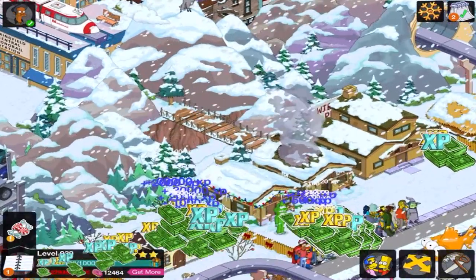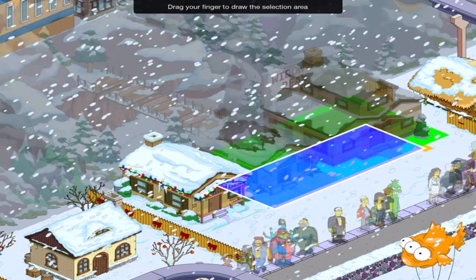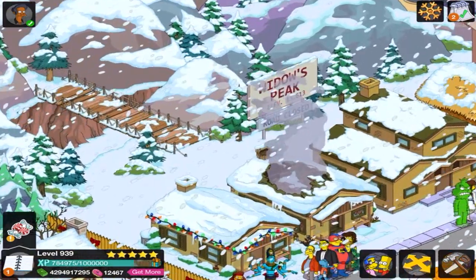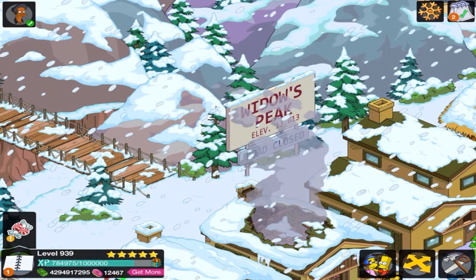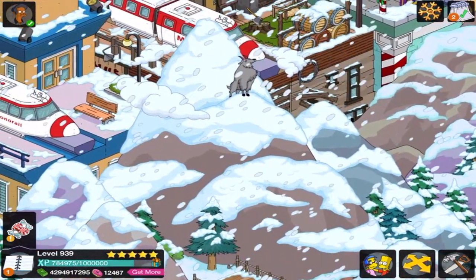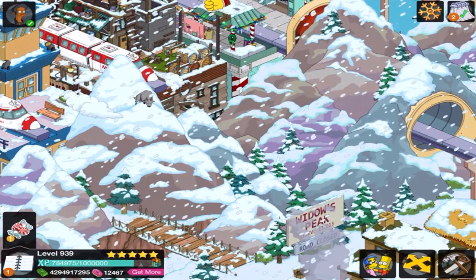That's a lot of people! Let me just actually put these up forward a bit — there we go, just so we can actually see the sign. It says Widow's Peak, elevation 13,613, road closed. Is it closed? It looks open. Where's the super fancy highway bridge that they had also? Oh, there's the goat they were talking about — good old Gil. Looks very confident. It actually does mix really, really well with the other mountain ranges. It blends in perfectly.